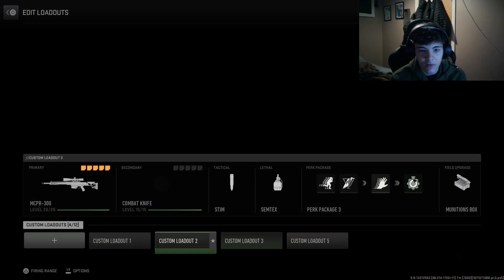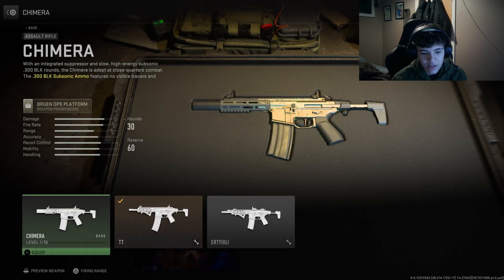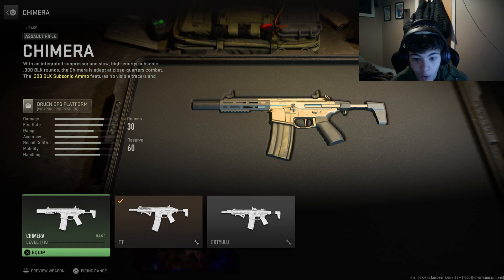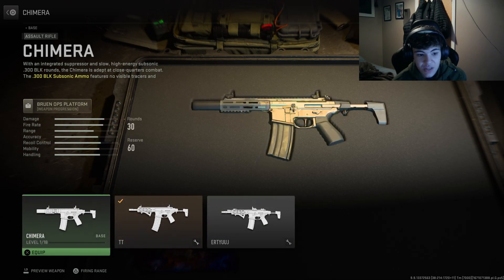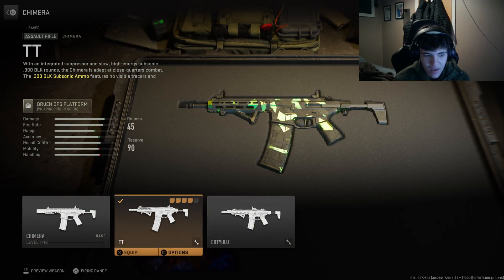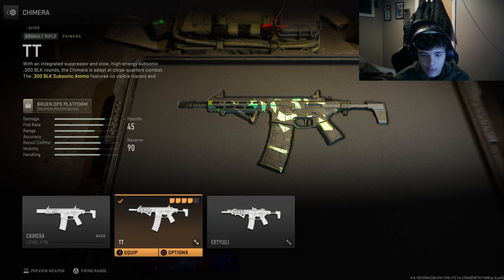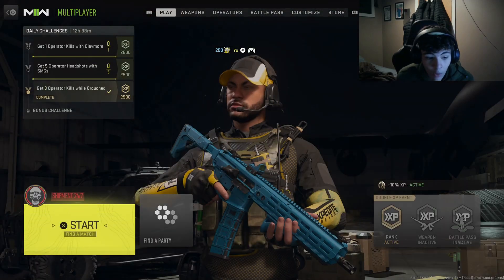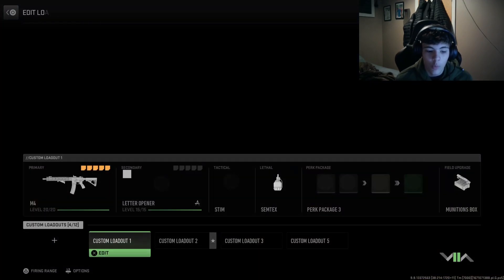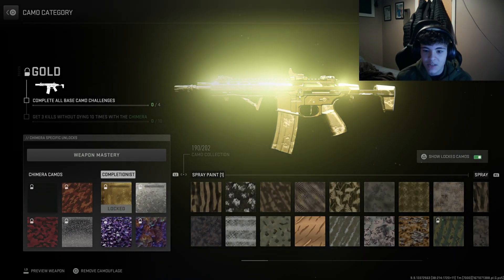We go back into quick play. I'm gonna go into Shipment. Now you can see my gun is still level one and I've got no attachments whatsoever on it normally. However, we are on multiplayer — not on custom games, not on private match — and I still have the attachments. So there you go.